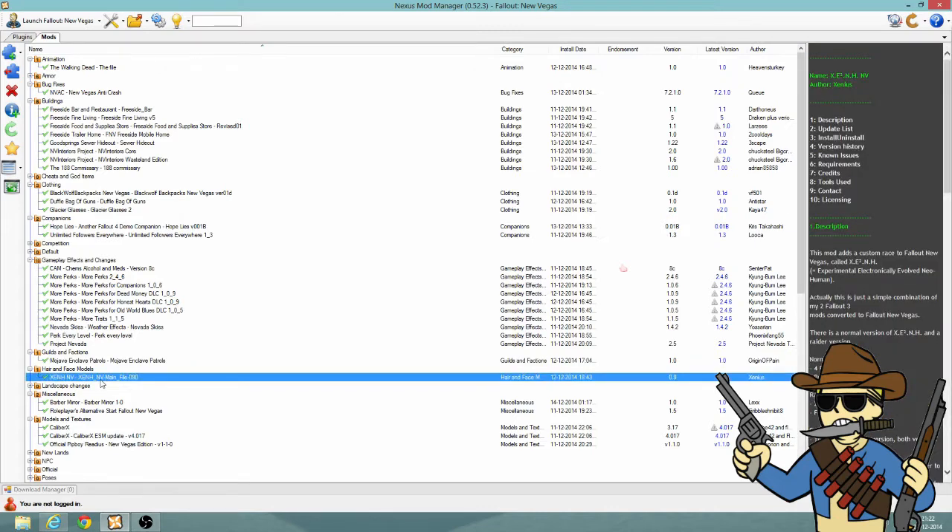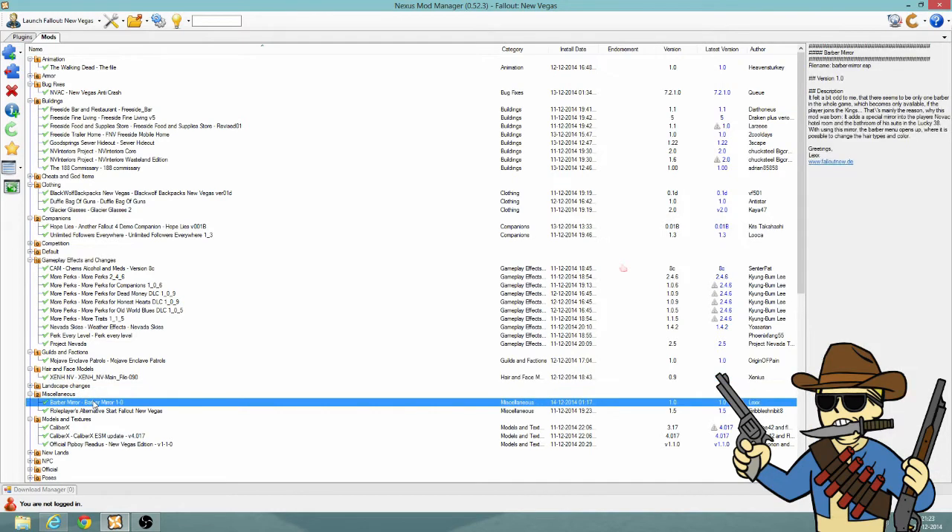Not sure what this is again, but — oh wait, that's for character creation. That's the robotic face I can use and that kind of stuff. Also a pretty good mod. Barber mirror — it's in your house so you can change haircuts and stuff. Pretty basic, but a must have.